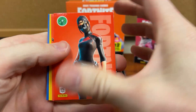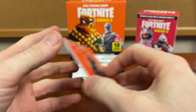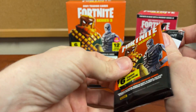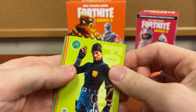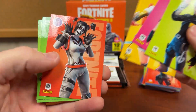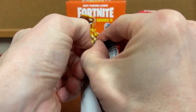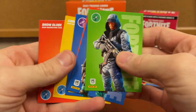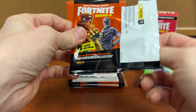It's interesting that rather than inserting the cracked ice into packs, they put them separate from the packs. Pack-wise it doesn't change too much because you're still getting the same amount of cards per pack, they're just putting more in the box. We only got one hollow foil in the blaster box — it's been brutal for getting hits. I hope the cracked ice are pretty good.